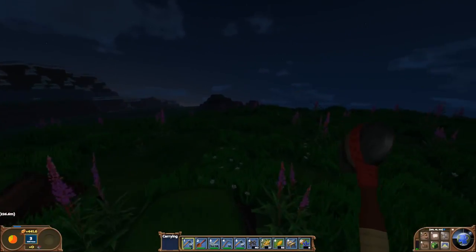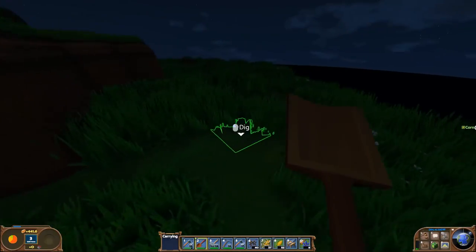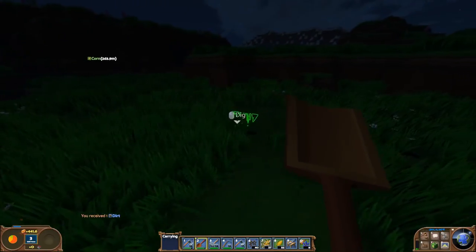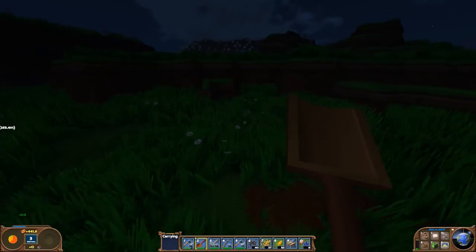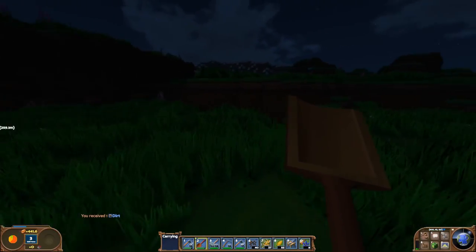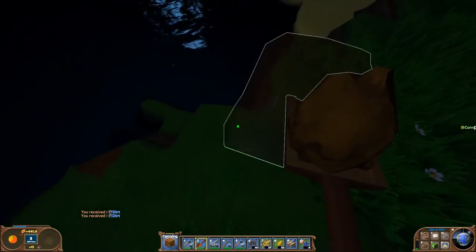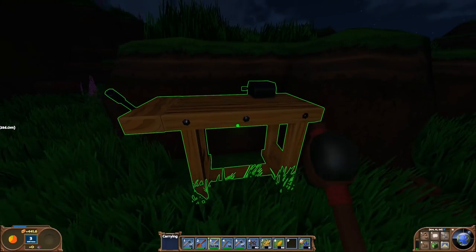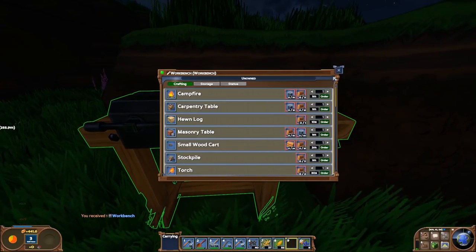Let's head back down here and figure out our building space — where our first little building is going to go. I was thinking: get rid of this here. We can end up carving out this area, do some terraforming, take out some of these that we're not going to use, just fill out the ocean a little bit. So we're going to need a workshop because we need a place to work and build stuff. We're just going to place the workbench right here for now. We're going to carry the logs here and make some hewn logs.